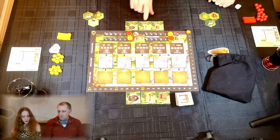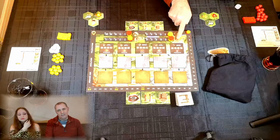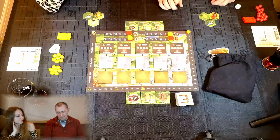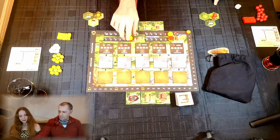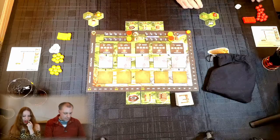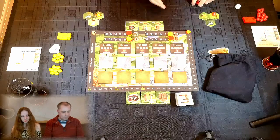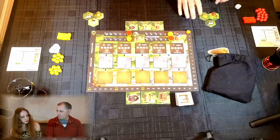Explore lets us draw tokens from the bag. The Grow action lets us grow our settlement — we look at our grow rate, currently one, so we can add a hut to our land adjacent to existing huts. The Move action uses our move rate — currently one hex — so we can reposition a hut to access different resources. Eventually you can move up to three hexes, either one hut three hexes or three huts one hex.